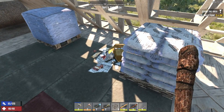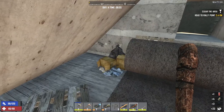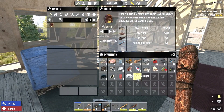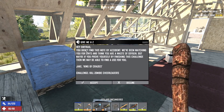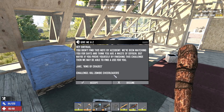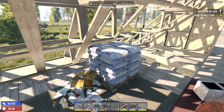We got some more concrete up here — we'll grab that in a second. Some oil, beautiful. Gasoline. Check the trash — duct tape. What is that challenge all about? Let's check that out. We got to read it. Kill zombie cheerleaders — okay, we'll accept that challenge. Grab this concrete.